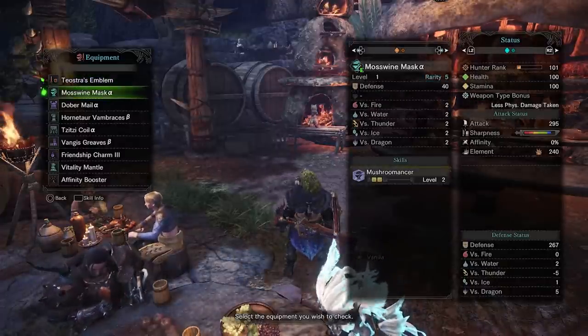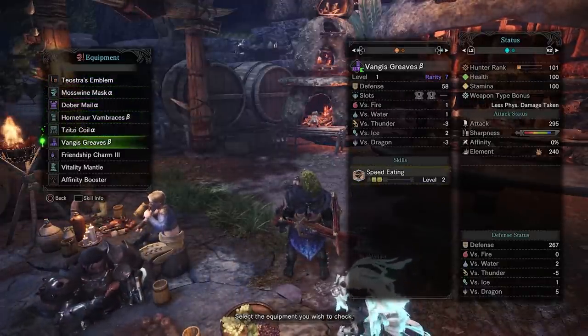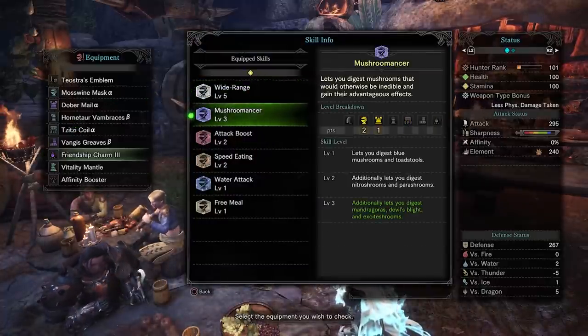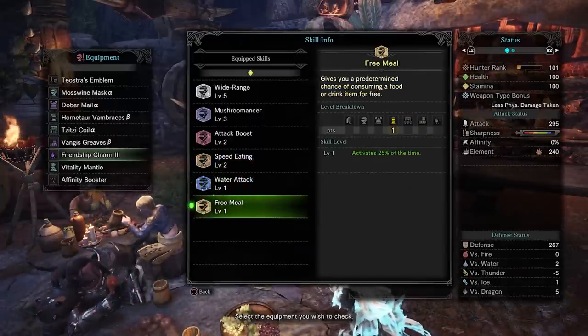For the support style, you're really looking for as many decoration slots as possible. The Vanguard Greaves grant two levels of Speed Eating and two decoration slots. The Lavasioth Vambraces give Affinity Sliding and some extra Wide Range. Then use the Mosswine Mask alpha and the Dober mail alpha to max out Mushroom Mancer, giving you a well-rounded set.